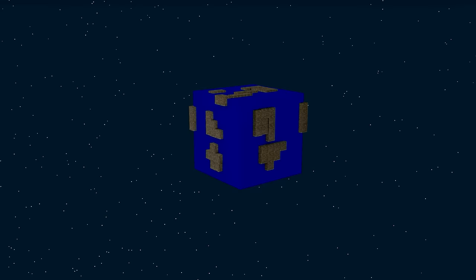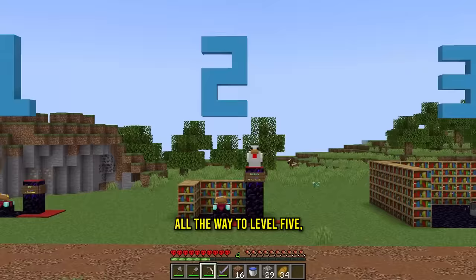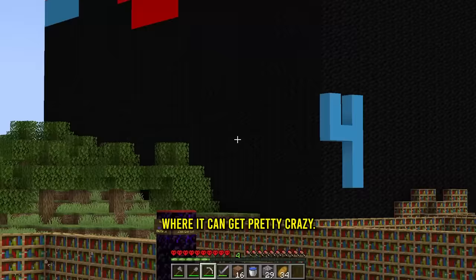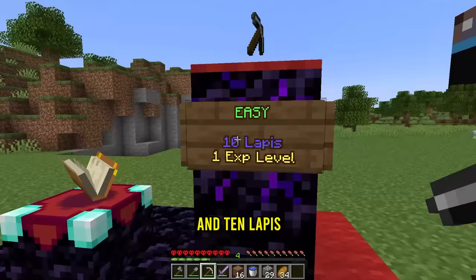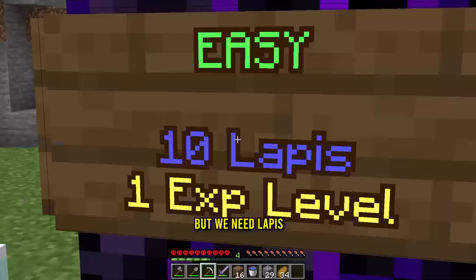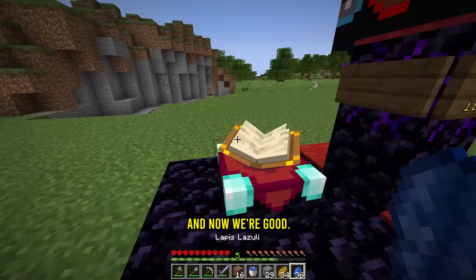This right here is a normal enchant — nice and simple. Today we're going from level 1 all the way to level 5, 6 and 7, where it can get pretty crazy. At level 1 all we need is 1 XP level and 10 lapis. We have the pickaxe and the XP, but we need lapis. I know where to find some — saw this earlier. Let's grab this and now we're good.